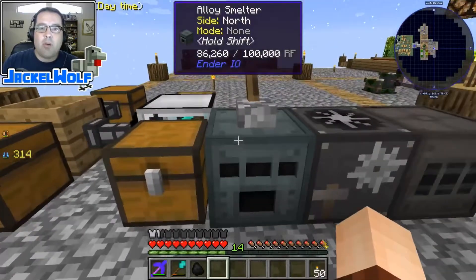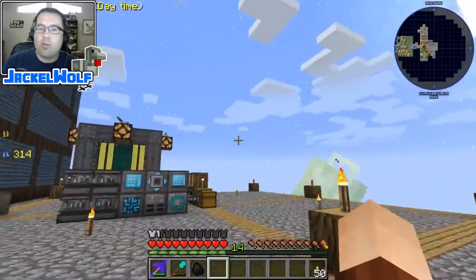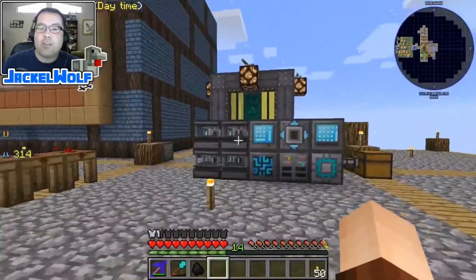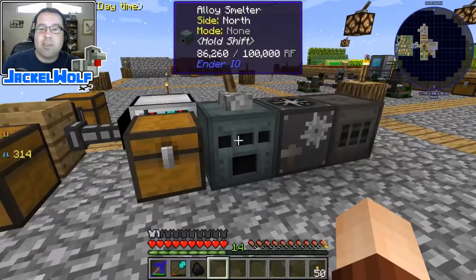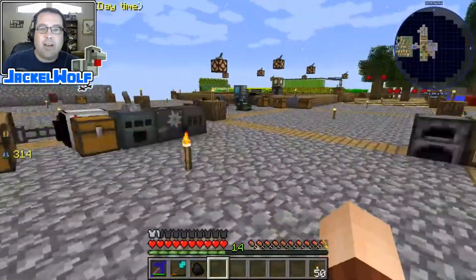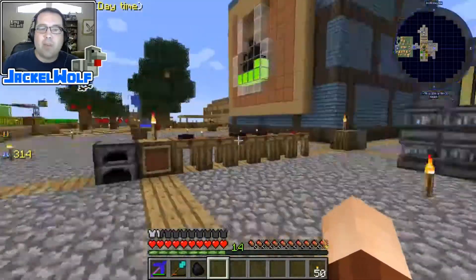I've been powering this alloy smelter off of my explosive generator for quite a while. You might be asking yourself, 'Jackal Wolf, you've got a perfectly good generator right behind you — why are you still powering your alloy smelter with an explosive generator?' That is a very good question. My alloy smelter is here, my generator is there, and there's quite a bit of distance — further than I'd want to run conduit. But there is something much better I can use to solve that.